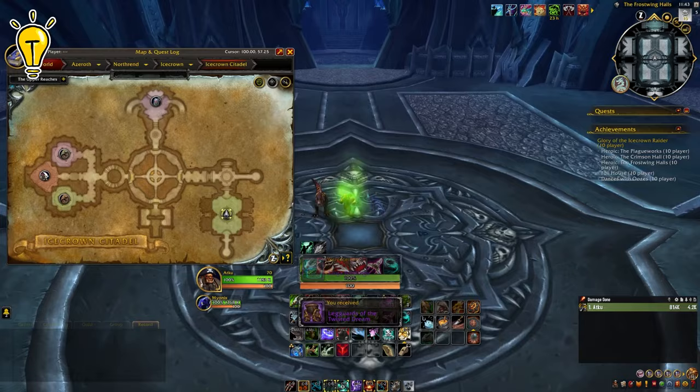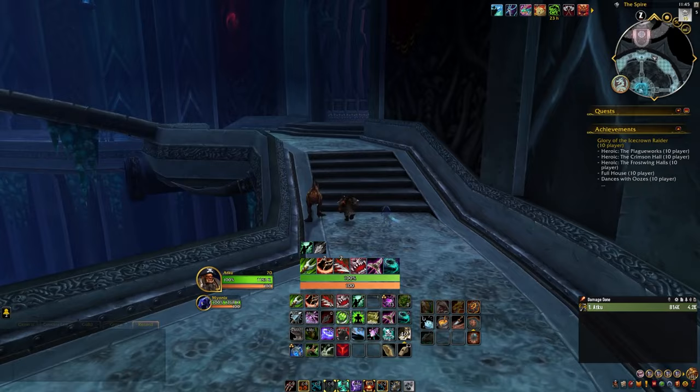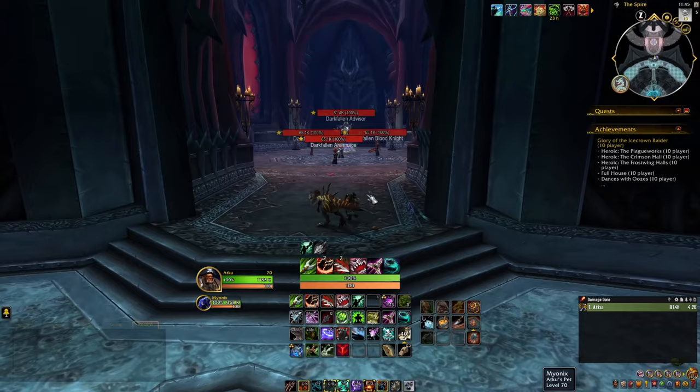Second, before entering, we need to make sure that the raid is set to Heroic 10 Player. Some of the achievements as part of the meta achievement are required to be completed in Heroic 10 Player mode. We will first cover the route to take through Icecrown Citadel. The route is linear for the most part, with the optional routes being in the upper reaches, including the Plagueworks, Crimson Hall, and Frostwing Halls.